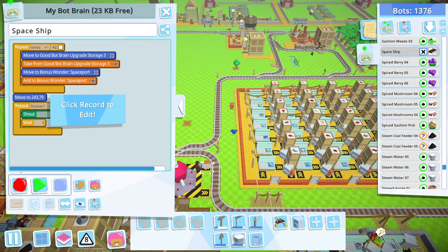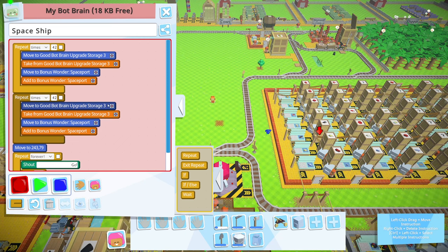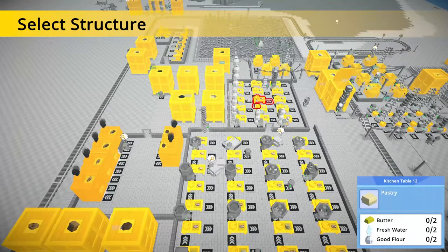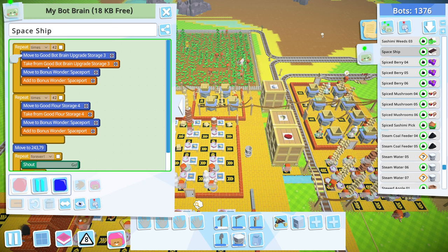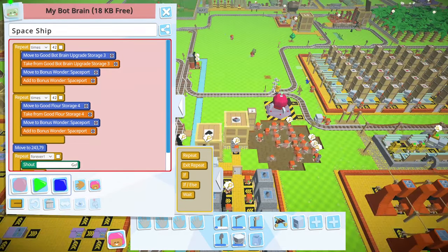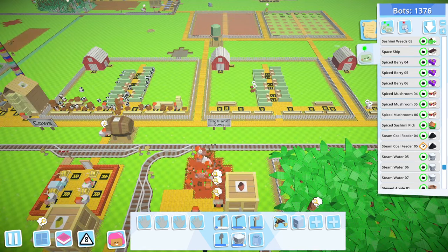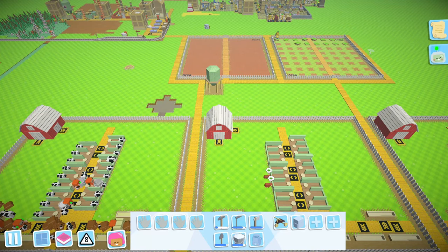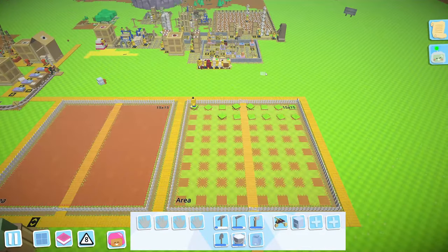Do that 42 times and then I should be able to just copy this whole thing. If I copy that whole thing - the flower is far away though, but it's automatic so probably better than nothing. I only want him to do that one 51 times. So he's gonna go do the good brain upgrades 42 times, go do the good flower upgrades 51 times, and then run up to where I'm working right now and just yell at me until I fix him. Now I won't forget anymore because that has been my biggest issue.